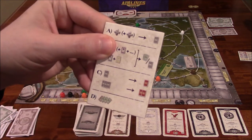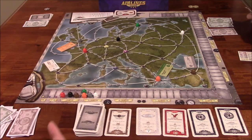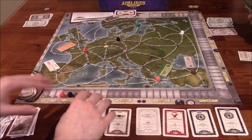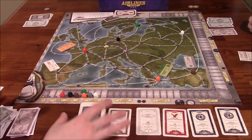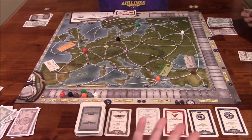Lastly, Option D: you can just take eight million euros from the bank. Those are the four different actions. There are going to be three scoring cards in the deck that will come up, so we're going to gain victory points three times throughout the game. When the third one comes up, the game ends, and whoever has the most victory points wins.